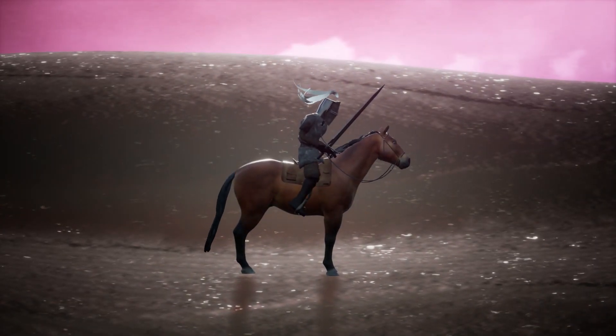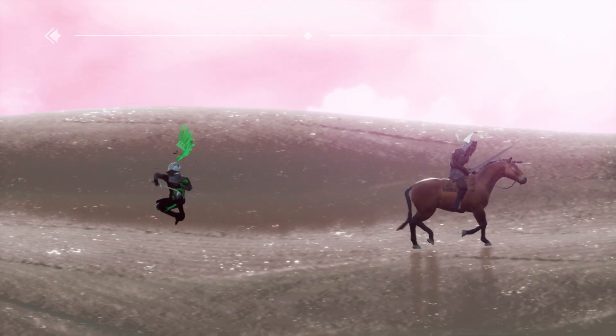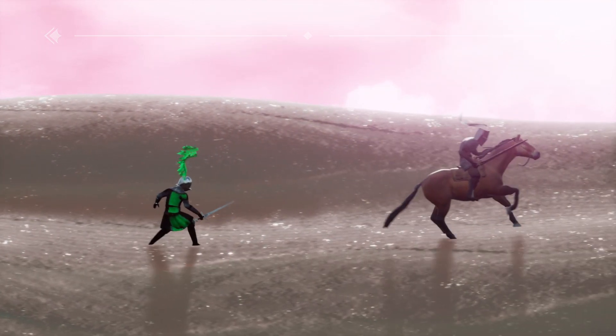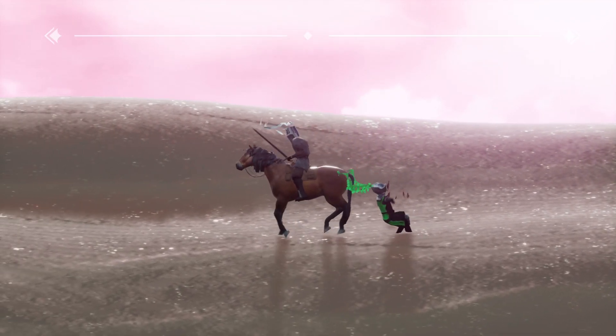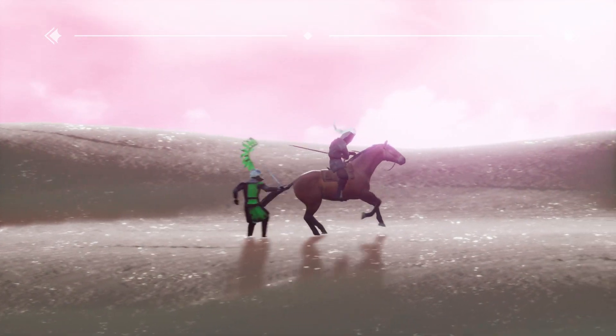I'm skipping all the little story tidbits because we just want to showcase the game here. Okay so I'm on a horse. There's a dedicated button to turning around — you have to press left trigger. This is recommended to play on a controller but it is possible to play on a keyboard in case you're interested in doing that.